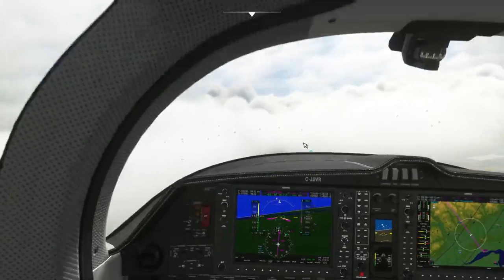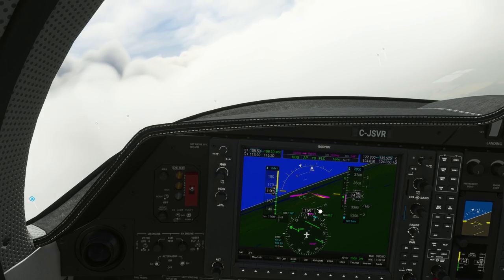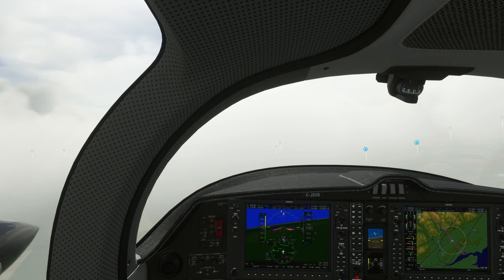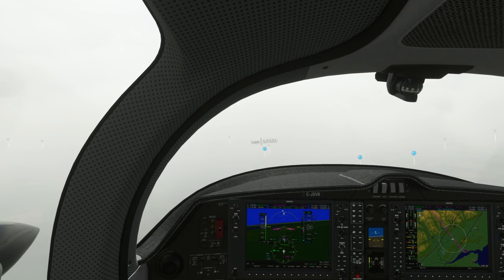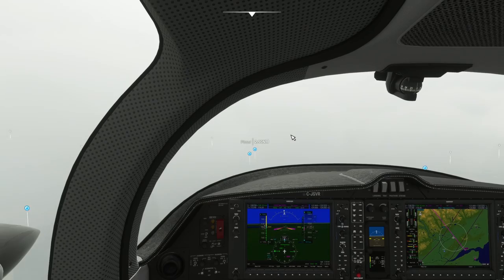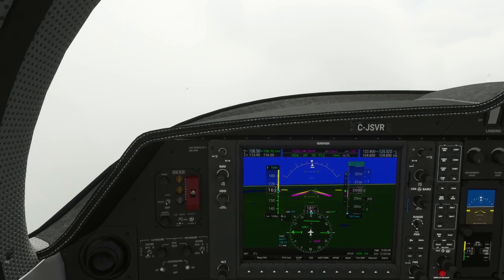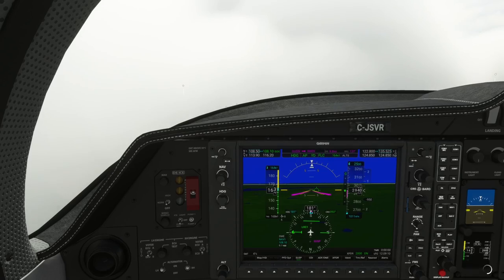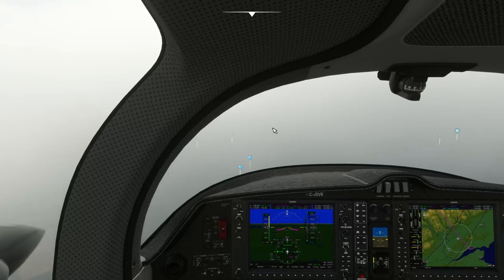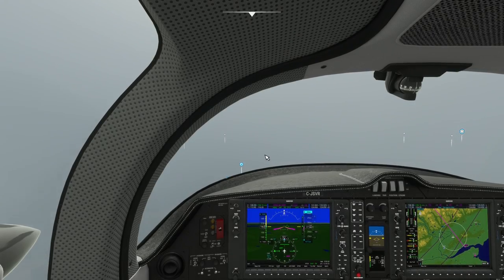We can go ahead and do that now — the heading button here. CDI should be locked at 092, which would correspond to the correct runway heading. Looking good, looking good. Let's get a little more south there — 4.4 miles. Maybe we'll go 2,000. 2,000 should be okay down here. It's a nice thing about flying over here in Scotland — all your elevations are nearly zero, or 100 or 200, no more than that.